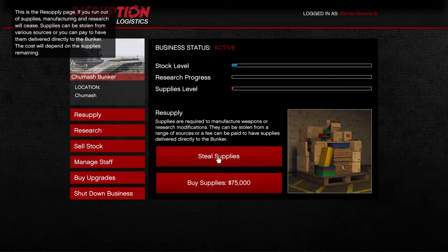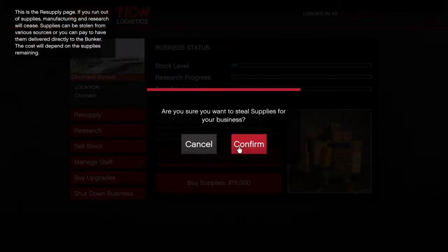When it comes to buying or resupplying stock, I personally choose to steal the stock. Yes, you can buy it for $75,000 and that'll fill up your bar, but personally I'd rather steal it — put in the extra couple of minutes and not have to pay for those supplies so I make more profit at the end of the day.